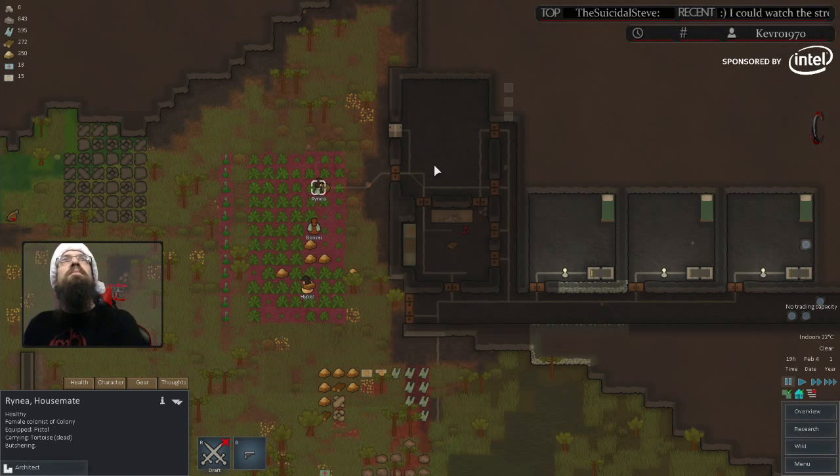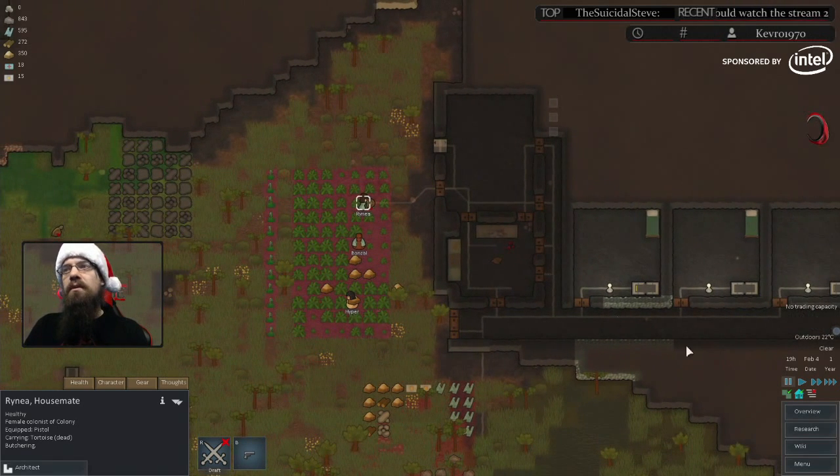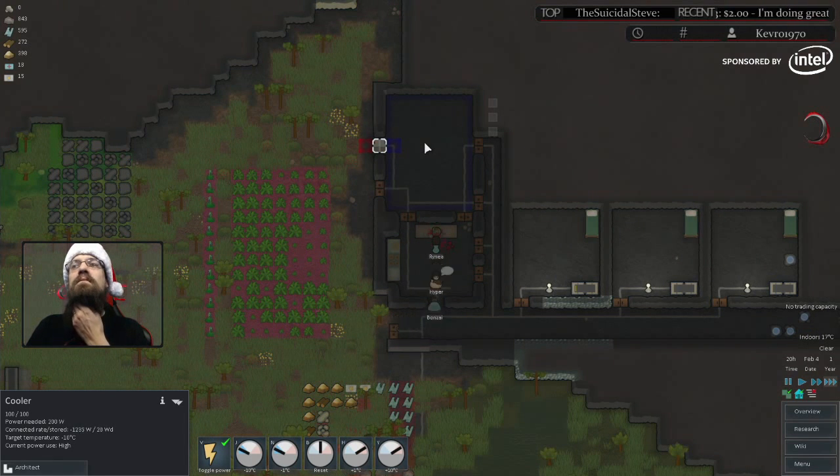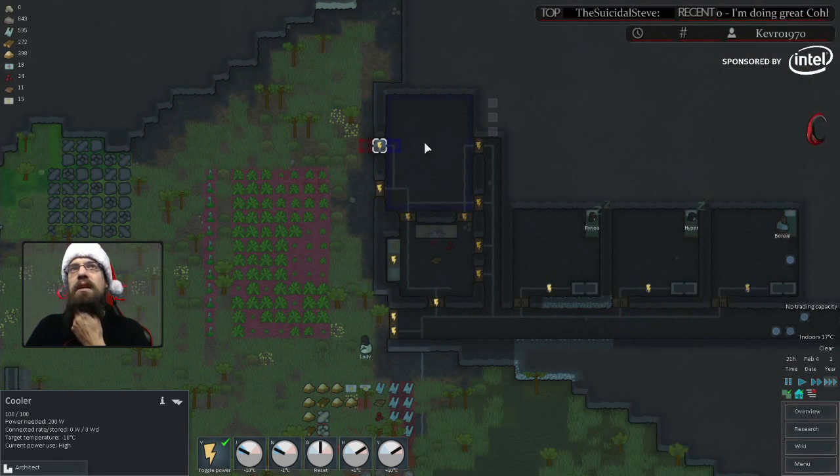Here's where that temperature thing gets more important. If you mouse over outside — look down here — outdoors, 22 degrees. Now let's move inside — indoors, 22 degrees. We're going to click on the cooler. Right now the target temperature is set to 21 degrees. Food will only freeze under 0 Celsius. So we're going to go to the temperature setting and lower it — we'll set it at minus 10. The reason we're setting it at minus 10 is because this is a large room and it's probably going to have to work a little overtime to cool it. Watch the temperature down here... 16, 17 — uh-oh, our power went out.